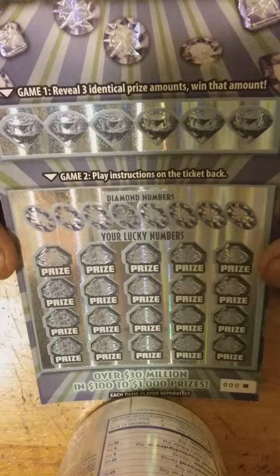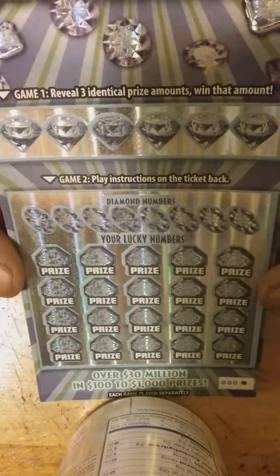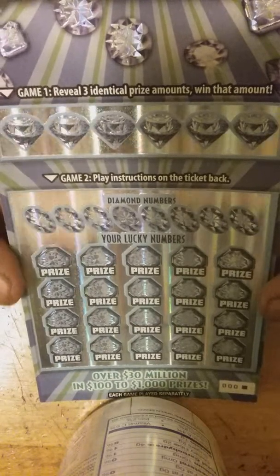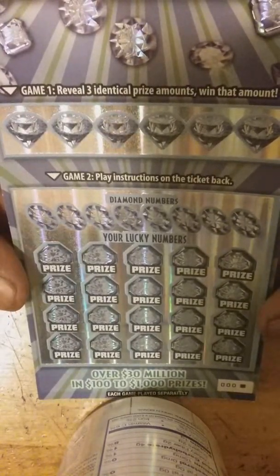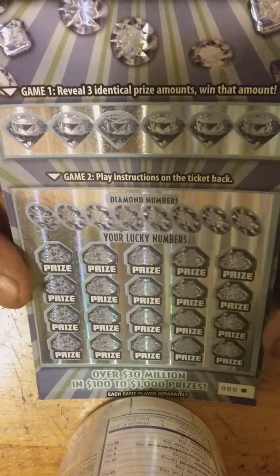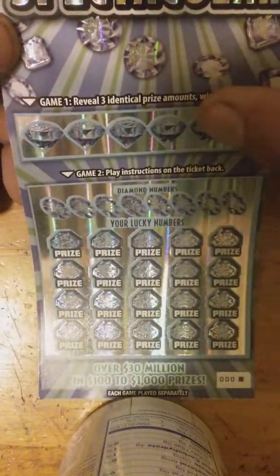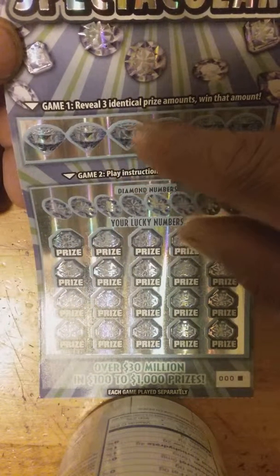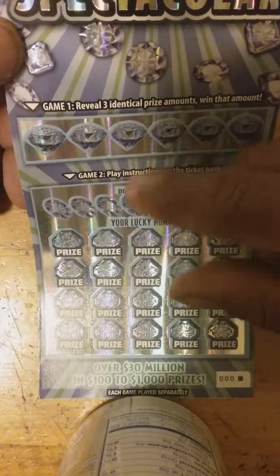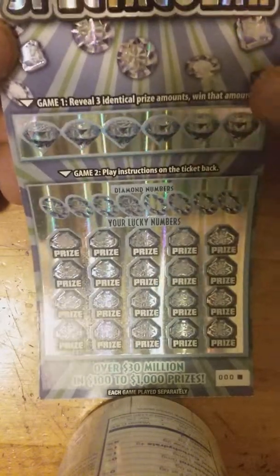Match your numbers to the winning numbers and win that prize. Reveal a diamond symbol and win automatically. Reveal two diamonds and win double the prize. Reveal three diamonds and win all 20 prizes. Game bonus: match three identical money amounts and win that prize.